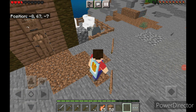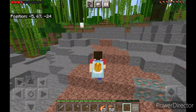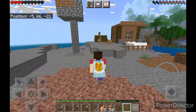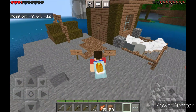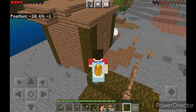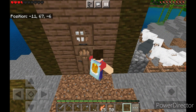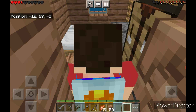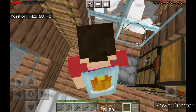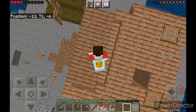Now this is me in third person so you can see the base kind of around. By the way, this is the spawn area, so it's not too bad. You can see my house from the other side more clearly now, and you can also see it from a higher perspective.